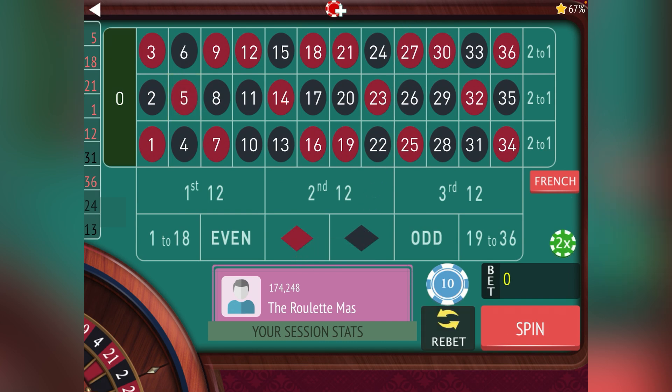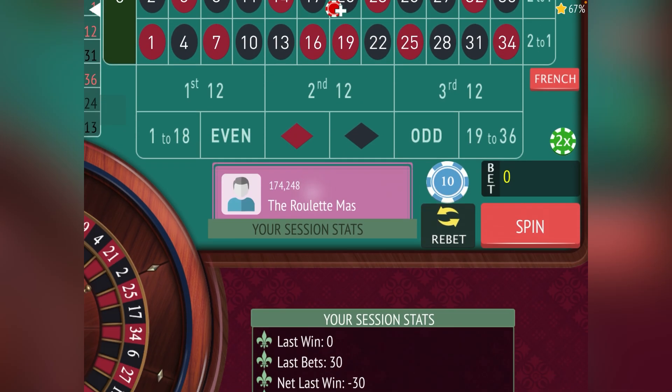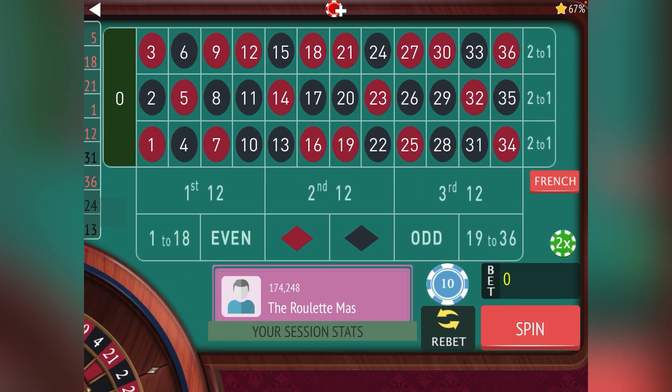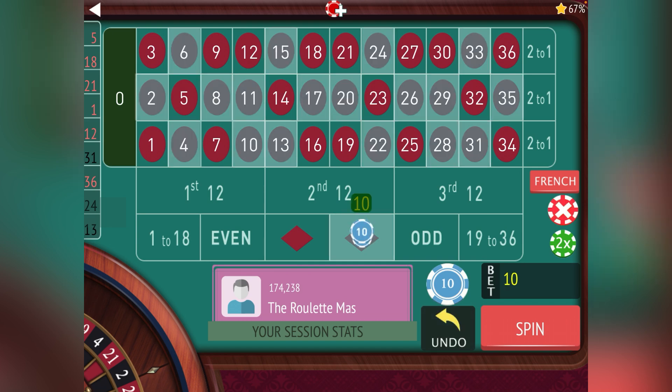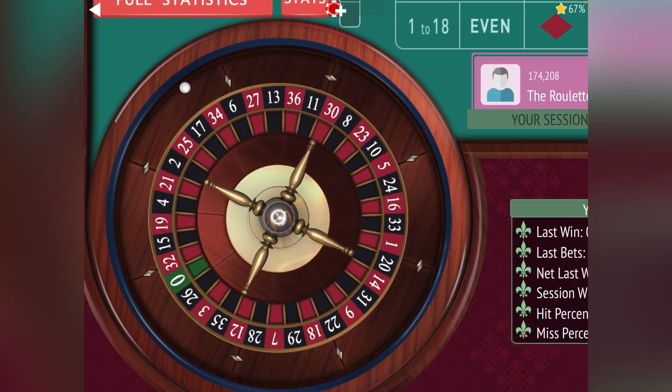Now we're going to 40 dollars and now we're in the De Lambert part of the system. You can see that took a hit on our earnings, so we have to work our way back down. In De Lambert we're on our first of two 40s and then two 50s. Let's stay on black and go for our first 40.